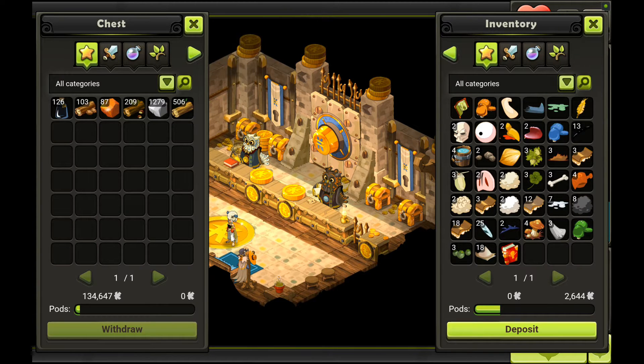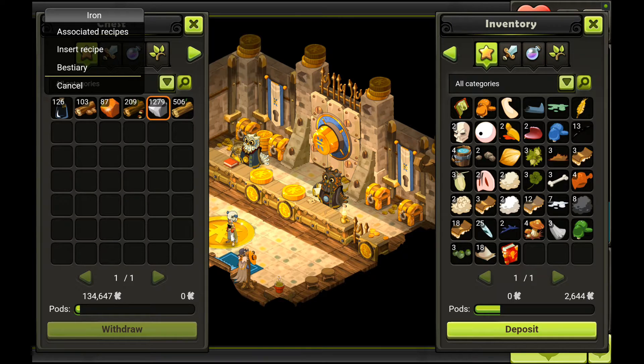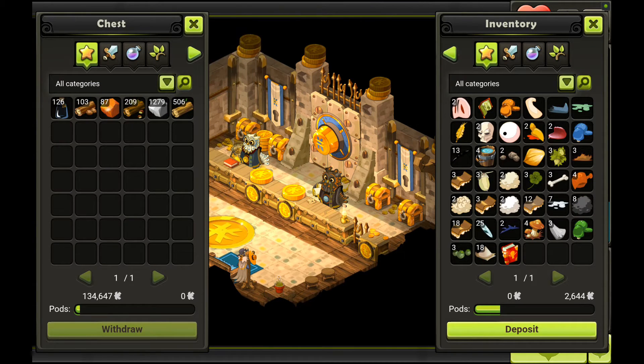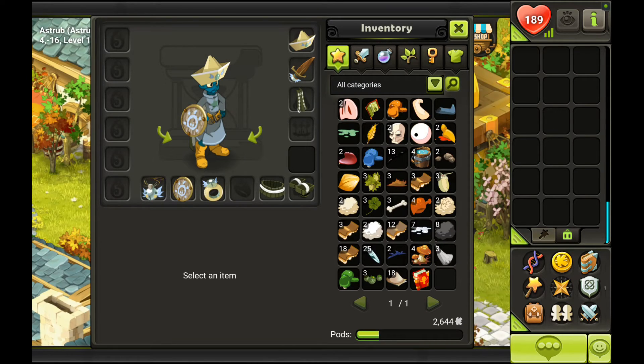Right here you can see I have some wood and some ores from my profession character. Each time you open your bank account, you're going to have to pay a fee equal to the number of slots you're currently using. So right now I'm using six slots: this potion, walnut, chestnut and ashwood, as well as copper and iron ore. That's six kamas to get inside your bank account. You can transfer items in, and next time I'd have to pay seven kamas. The bank is a great way to unload all your stuff and relieve yourself of all these pods weighing on you.